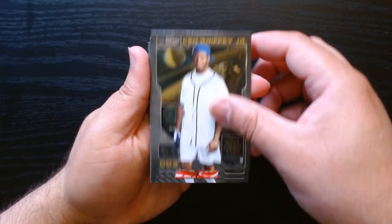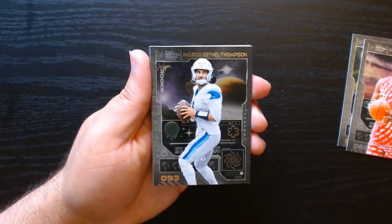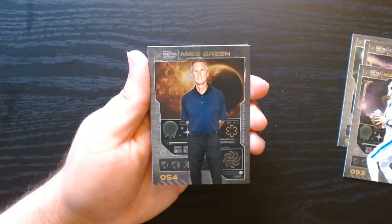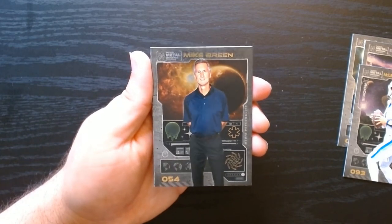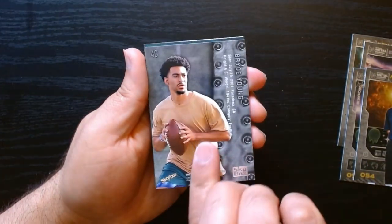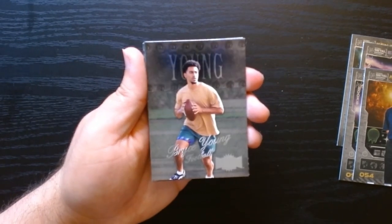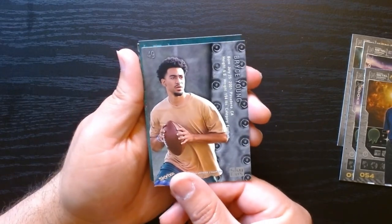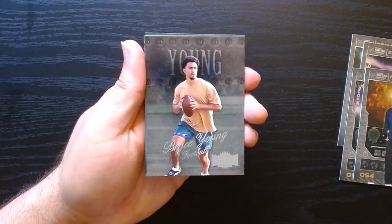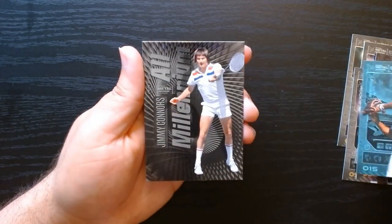Final pack. Kid Ken Griffey — nice. Bethel Thompson, we'll check him out. Mike Breen, the announcer, got a card in Metal Universe — that's something. Bryce Young — this is backwards. What do we have? Bryce Young, football. It was backwards, not numbered.